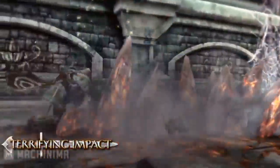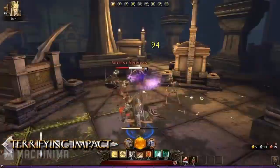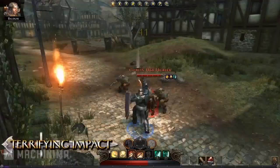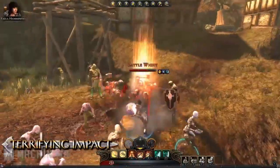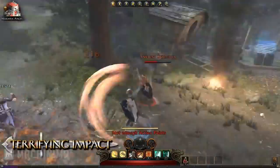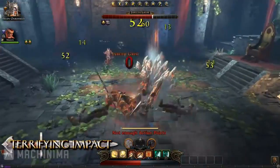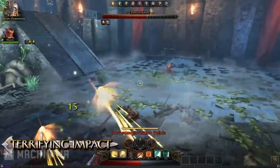Terrifying Impact is the first daily power that the Guardian Fighter can access. The fighter slams his sword into the ground, creating a massive fissure that ripples forward. This powerful ability is also a great way to set up the casters in a party — for example, knocking down a group of enemies with Terrifying Impact will ensure that a Wizard's Area of Effect spell does maximum damage.